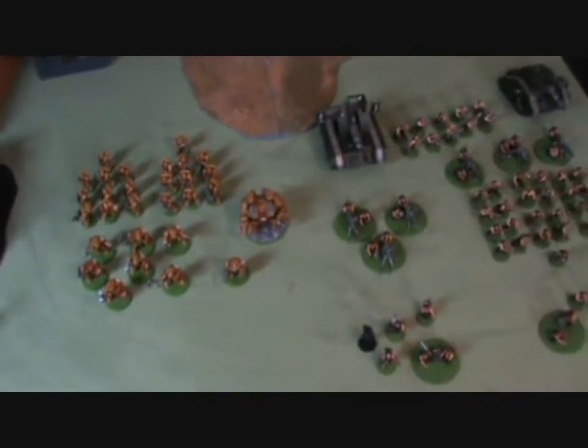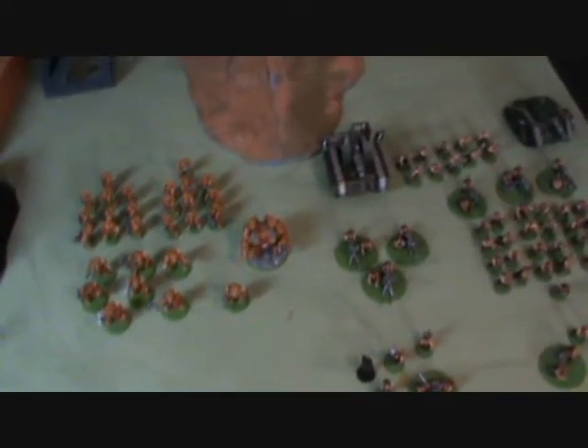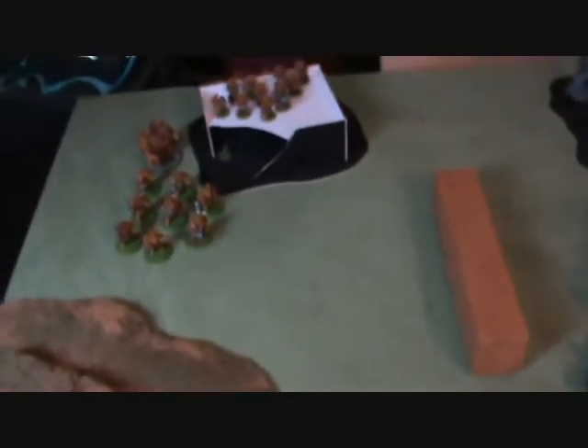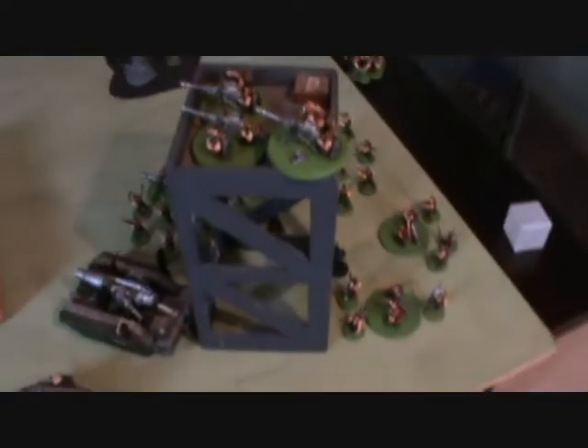I'll get the board set up and we'll see the deployment. We rolled off and it's an objective game — Spearhead. We've got four objectives: one there, one there, one in the woods, and one at the top of the tower. Imperial Fists won the toss and deployed around that building. Imperial Guard deployed around here, with Hawker's unit in reserve outflanking.